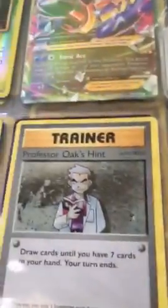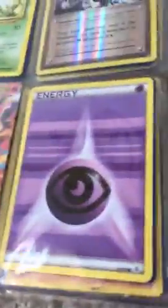Metapod, Mega Latios EX, a Beedrill, Blastoise — spelling — a Professor Oak hint. Mega Blaziken EX full art. Japanese ultra rare psychic energy card. Full art Raichu EX, regular rare. Mewtwo card, Mewtwo card, a break.